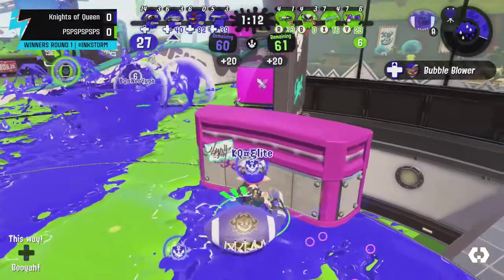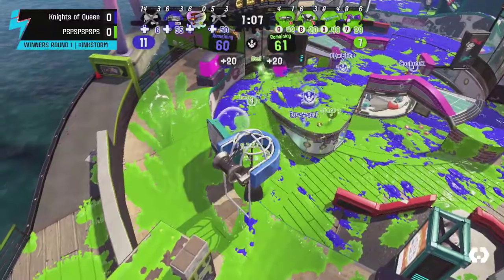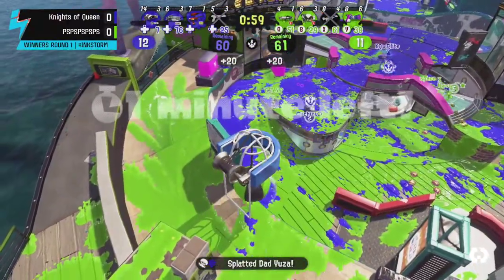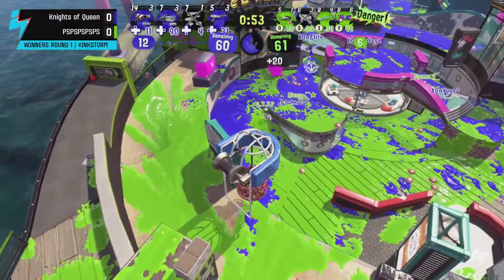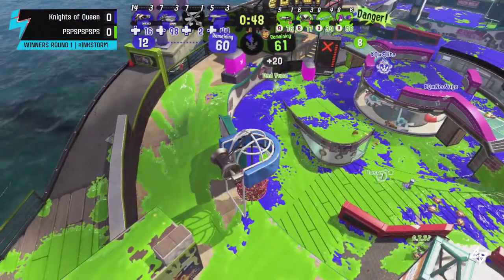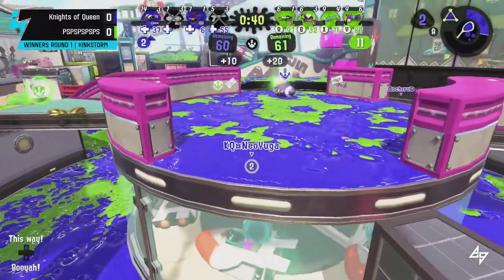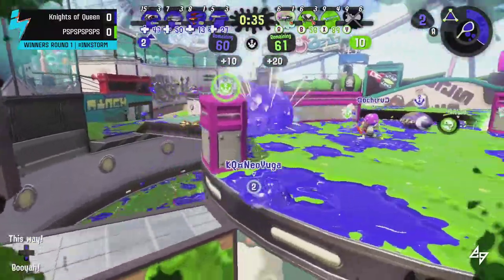The tie goes in the favor of Knights of Queens and here comes a push from them with 27 clams to go. Knights of Queens gets shut down — they had a couple specials and a slight advantage, but PS was there to stop most of it. A last football comes in, causing a bit of a distraction. Yuga tried to find a way through the enemy elbow to get some follow-up clams, but they've only managed to erase half of their penalty points.